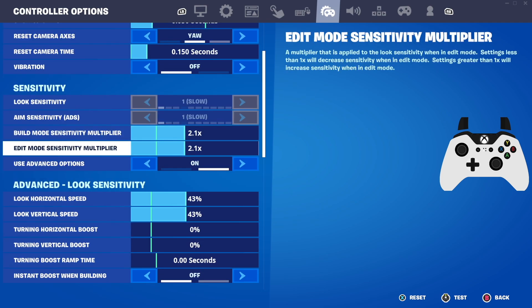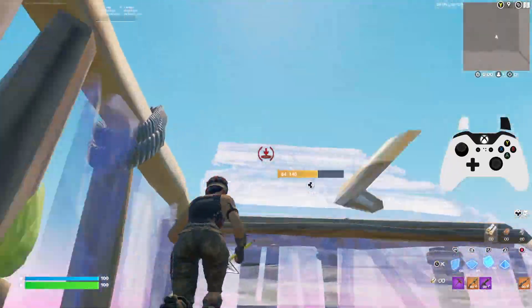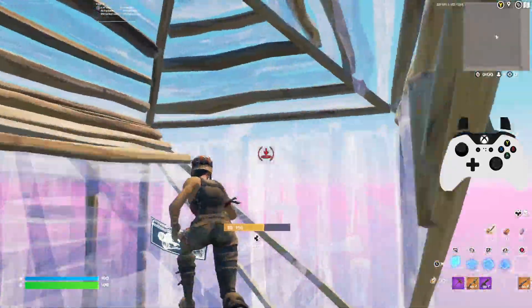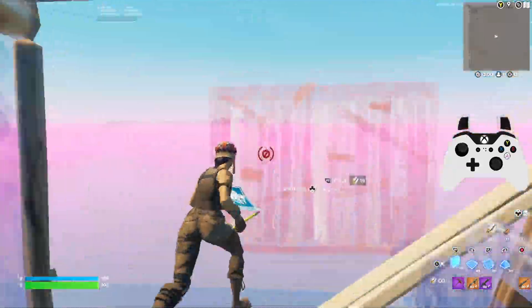I'll also show you the bottom settings for my ADS, look dampening, and I'm on linear as well. If you are looking to improve your building, linear is by far much better than exponential. Exponential feels really clunky when it comes to building and editing, so linear is pretty much my go-to always — I don't really recommend exponential for almost any player.